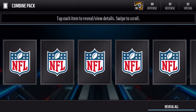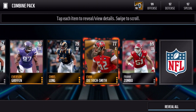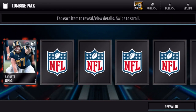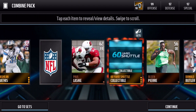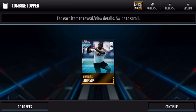Moving on to one of the final packs before we get to those bundle toppers. I don't really know what's in the bundle toppers but I'm going to open them anyway. If you guys smash the like button and get to about 700 likes, I'll open one of the big bundles tomorrow. Let's grab this combine pack — final one before the bundle toppers — hoping for another elite. We get another 60-yard shuttle, not too bad but elite players or elite collectibles are what I'd love to see.